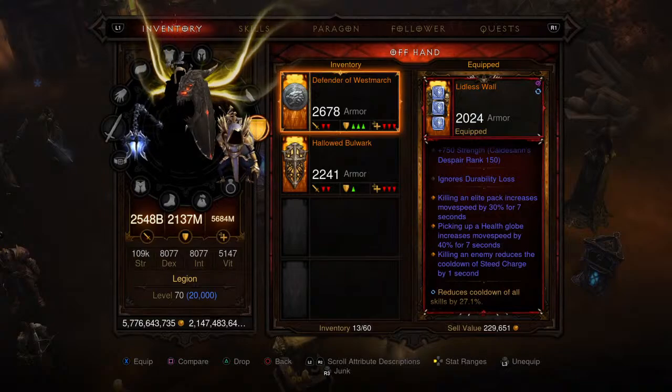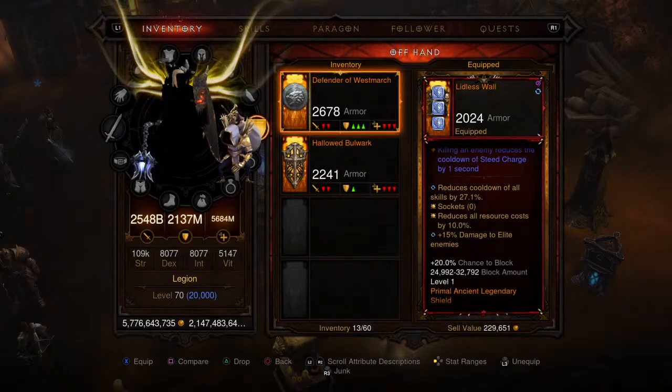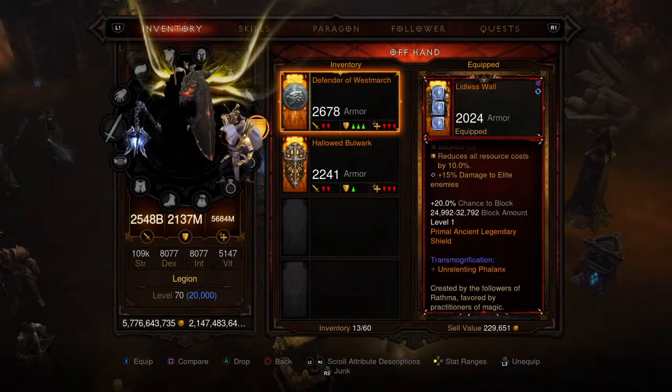For the shield we're picking up the Lidless Wall. It's a pretty good shield — no special bonus affix, but cooldown of all skills is at 27.1%, same for resource cost reduction, and the same 15% damage to enemies.